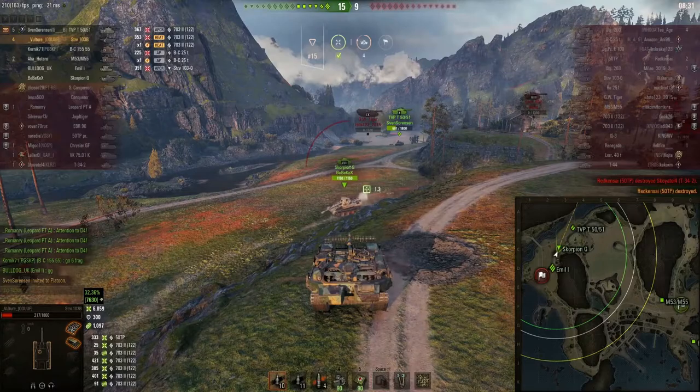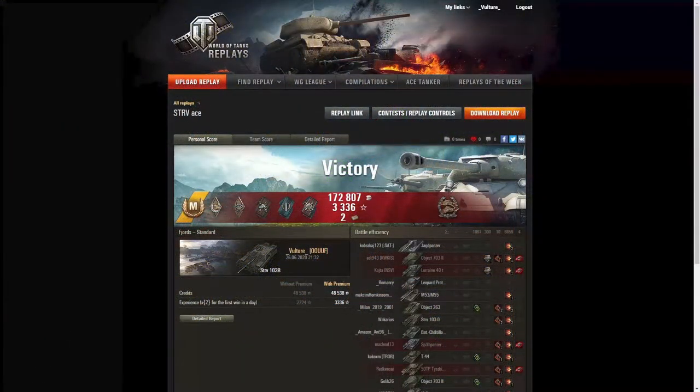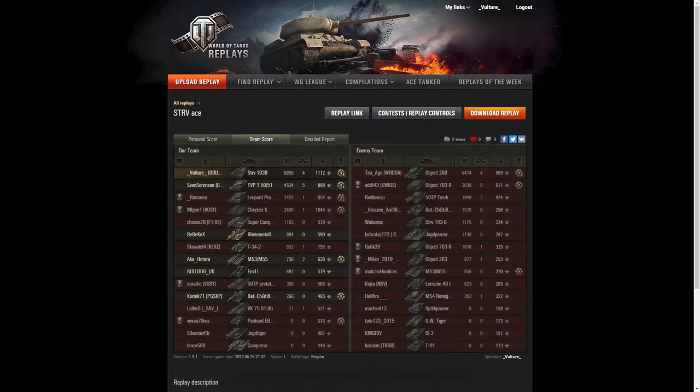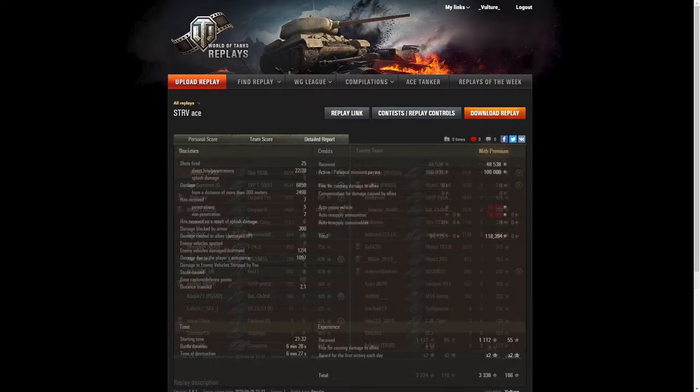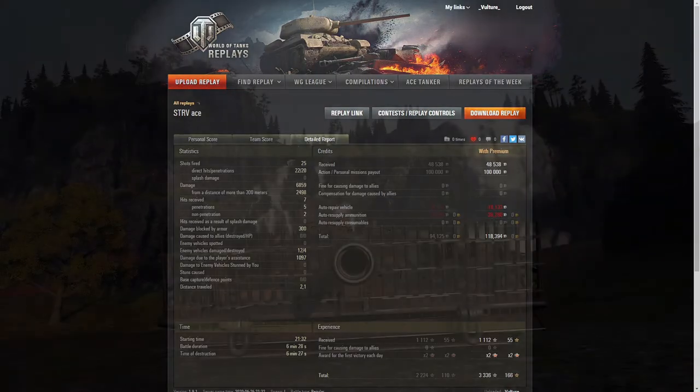That's a really nice victory — four kills, 6.8k damage, and I managed to pick up my first Ace Tanker in this thing. I believe this was the first win of the day so that's why we've got 170k credits. Managed to pick up 1,112 experience, which isn't very high for an Ace Tanker — I think the requirements were very low at the time. Look at that hit ratio, very impressive. Hope you enjoyed today's replay — give it a like, give the channel a sub if you want, and I'll see you on the next one.